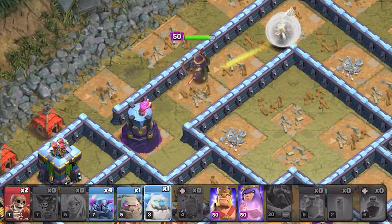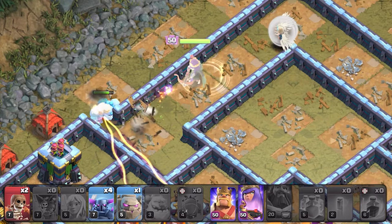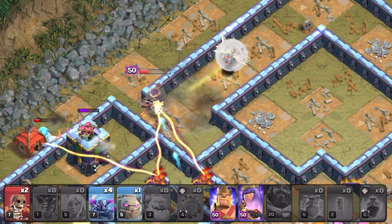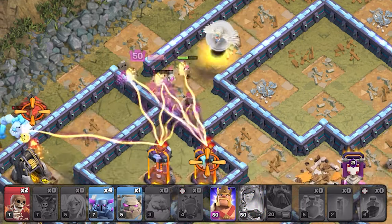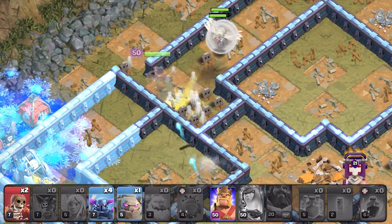As the queen is about to destroy the wizard tower, deploy an ice golem to tank some damage for her. Since the ground-targeting X-bow locks onto the queen, pop her ability to successfully take down the inferno towers, which then allows the healers to heal her up and move out of the X-bow's range.